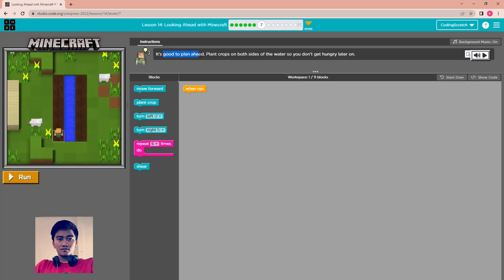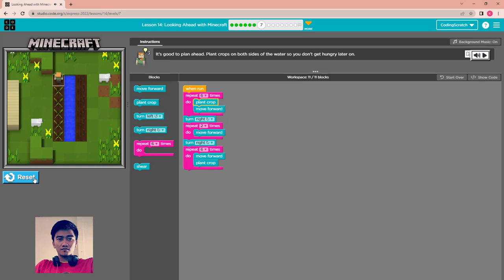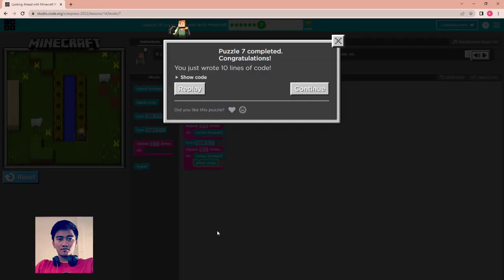Plan ahead — plant crops on both sides of the water so you don't get hungry later. Use a repeat block, plant the crop, move forward, then turn right and move forward two. Then turn right again, repeat, move forward, and plant crop. Run. All done. Continue.